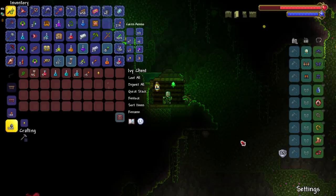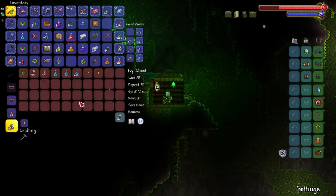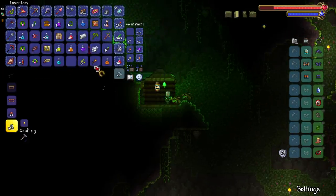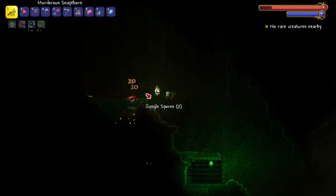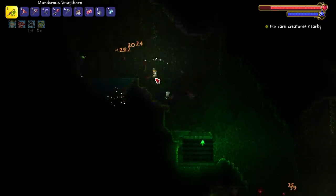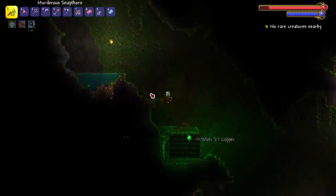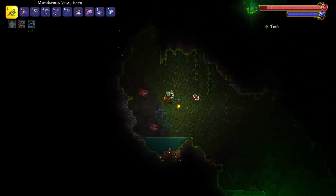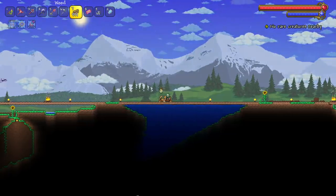While down in the jungle, I made it a goal to find feral claws. It took about 10 chests but I finally found one, plus more than enough anklets of the wind. The feral claws are going to allow us to auto-swing our whip — just holding down left click and letting it go crazy. This is probably the best combo we can get with whips right now, though there might be one more whip we can get our hands on.